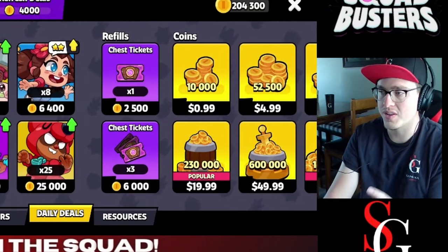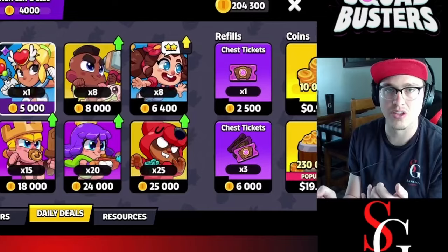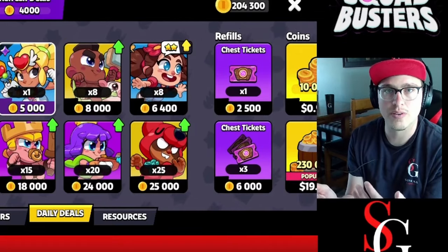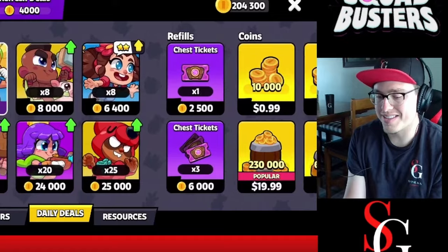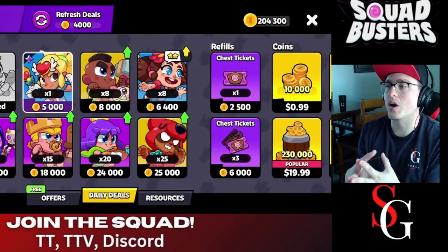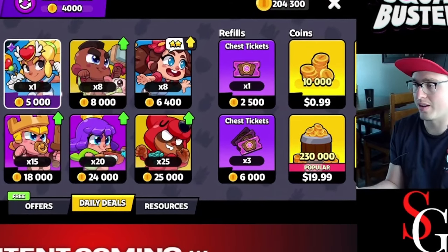If I opened up three chests full of Hog Riders for only 6,000 coins — and let's say three of those chests were all Hog Riders — I will gain many more than the eight Hog Riders that are here in the shop, which cost 8,000. My estimate would be I'd get around 12 from opening three chests of Hog Riders. That's 6,000 coins versus eight Hog Riders for 8,000 coins. Chest tickets are cheaper and give you more minions in the long run.